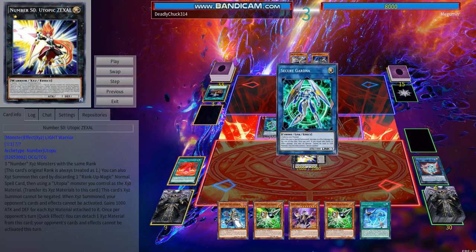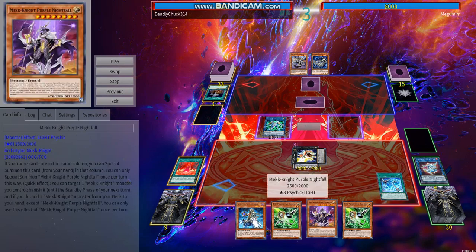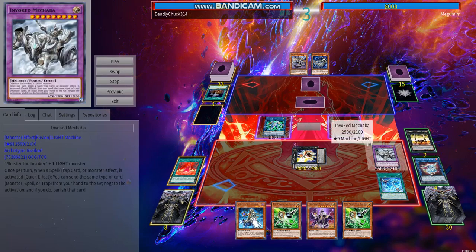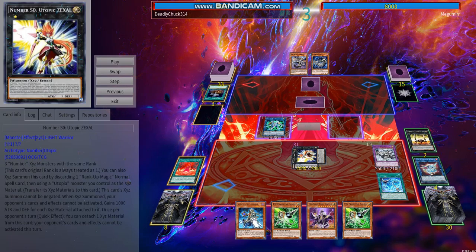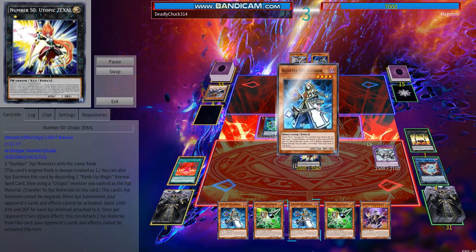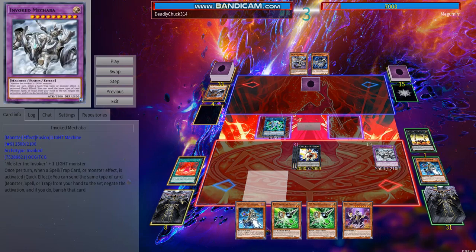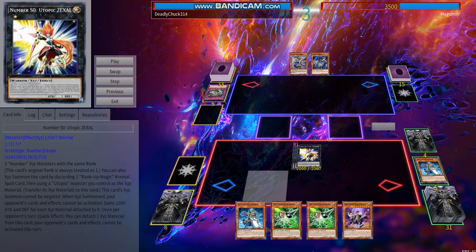We activate Meltdown, get a second Alistair, search multiple things — Secure Gardener, Almiraj. At this point I probably should just set the Invocation and summon Nightfall, but we just get a Mechaba and recycle the Alistair via Invocation. We switch Zexal to attack mode, attack for a decent chunk of damage. I have the extra Alistair in hand, so I use it to boost Mechaba. He activates Evenly Matched, and I choose to keep my Utopic Zexal.